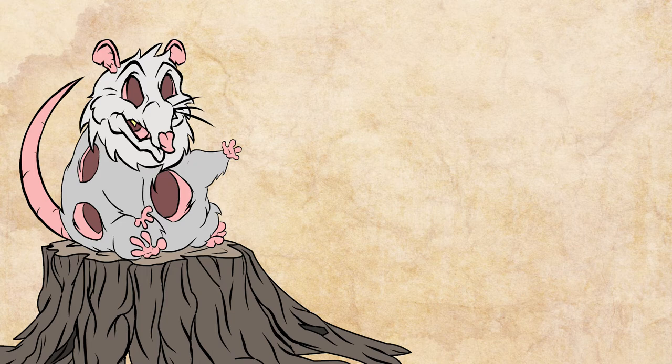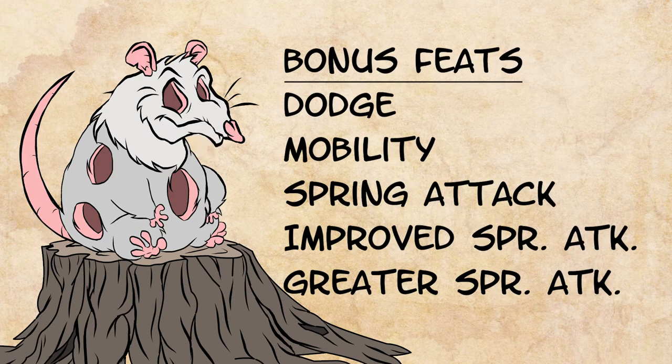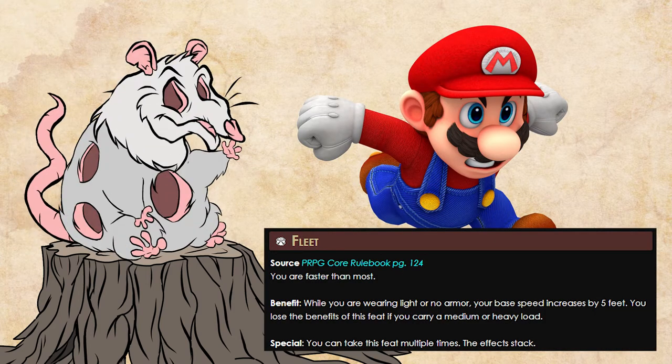9th place takes the Paladin's technique for springing ahead and brings it to the next level. The Fighter's Bonus Feats are its main class feature. Five of the feats Mario learned at odd levels are combat feats. Mario is instead going to take those feats as Fighter bonus feats, leaving space to take the feat Fleet five times.